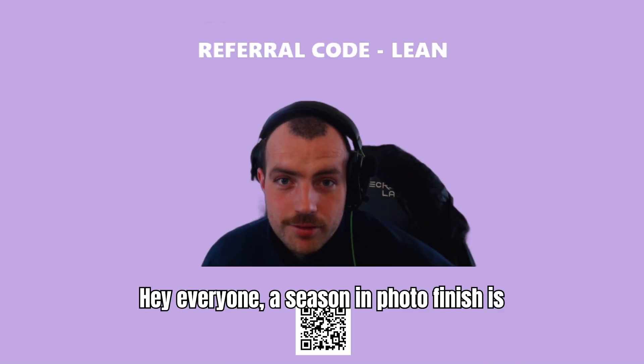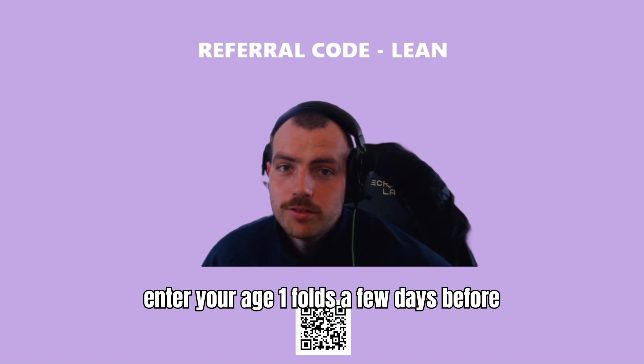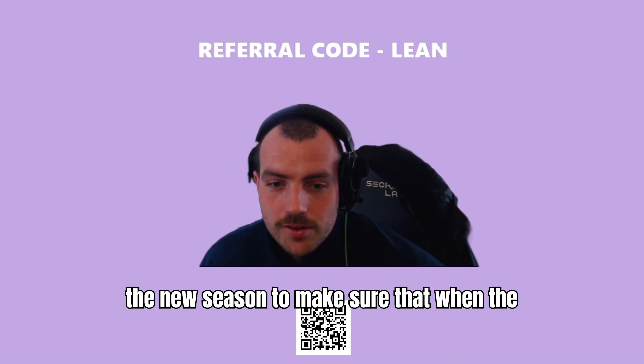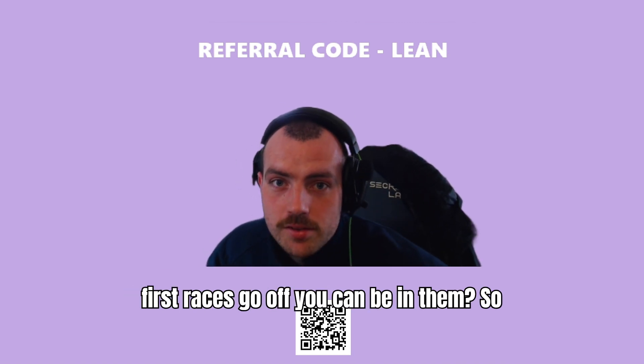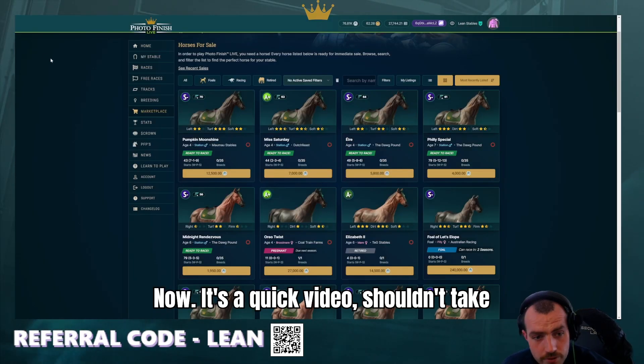Hey everyone, a season in Photo Finish is 28 days long. But did you know you can enter your Age 1 foals a few days before the new season to make sure that when the first races go off you can be in them? We're going to show you how to do that now — it's a quick video, shouldn't take too long.